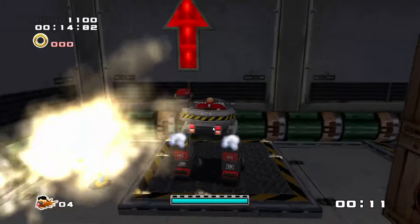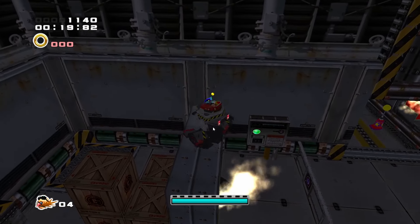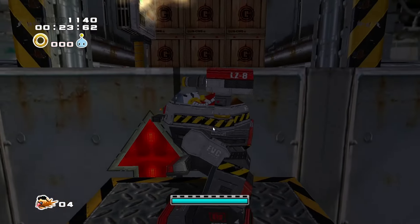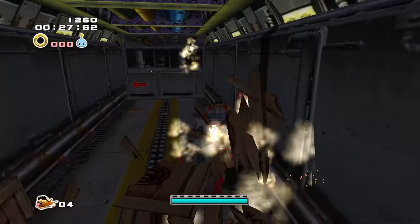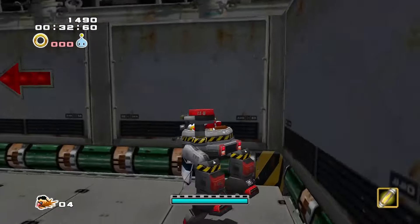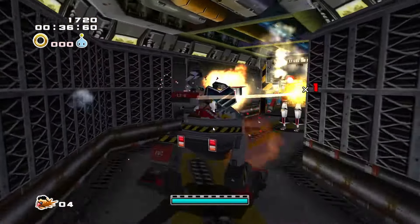I'm gonna be blitzing through this level. We need to get the Chao key — I think it's over here. Yes, it is! We gotta grab a Chao key. I want to get into the garden as soon as possible. Why is my mouse stuck on the screen? You know what, forget it — I just don't want to stop, so we're just gonna keep moving forward.